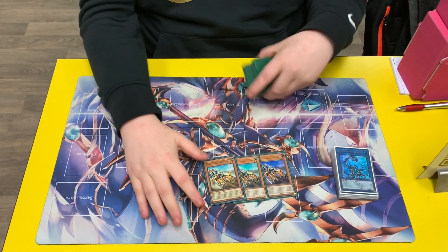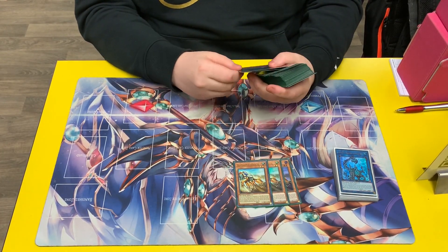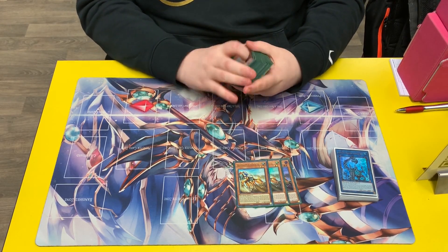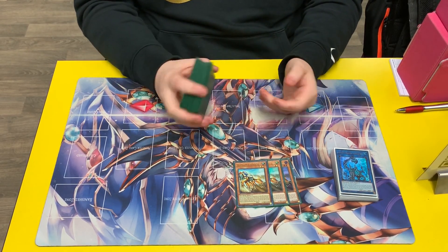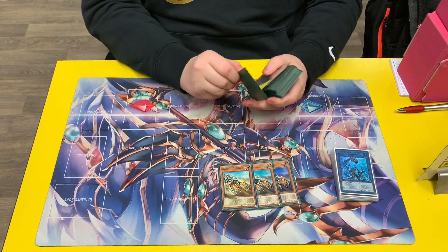Three copies of Harvester. This card's like your main one-card starter — it gets you to most things. The only thing that doesn't get you to is Zeus on its own anyway, but it's fine honestly. You search this off of like eight different cards, and it gets you to pretty much everything you want to see.